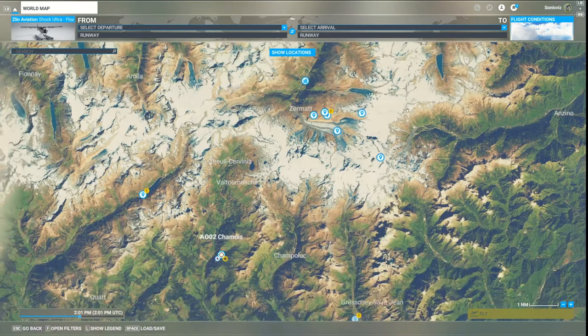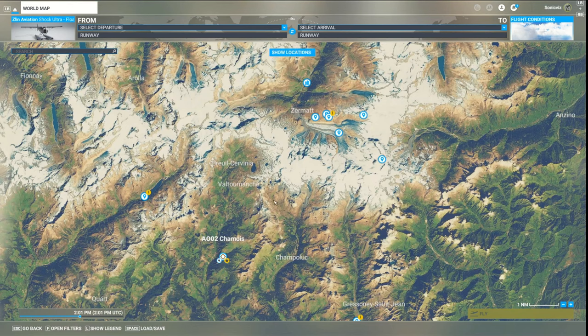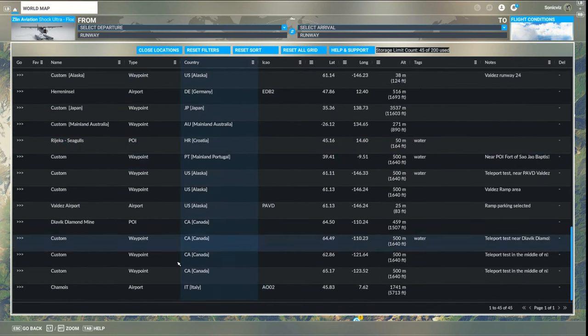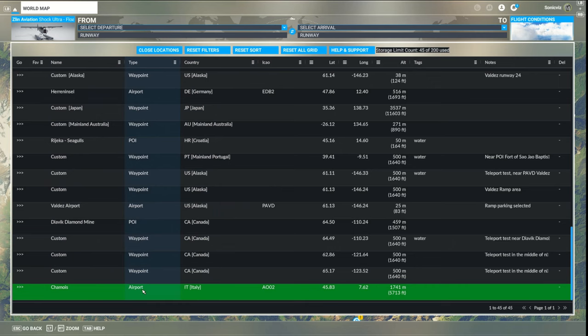What I've added with Location Manager is the ability to save any location you click on. A new 'save location' button is added to the information box. I'm using the Pro version which lets you save up to 200 locations for performance reasons, which might increase in the future. You just click that and it'll save the location. For example, let's save this airport - it's now gone up to 45 entries. Click on it and you can find the entry at the bottom, showing the name, type, latitude, longitude, and height.